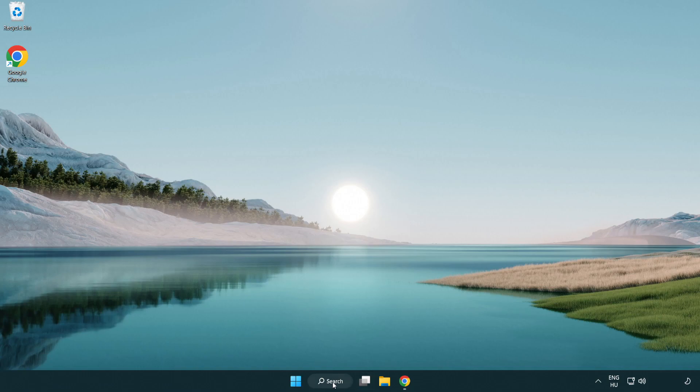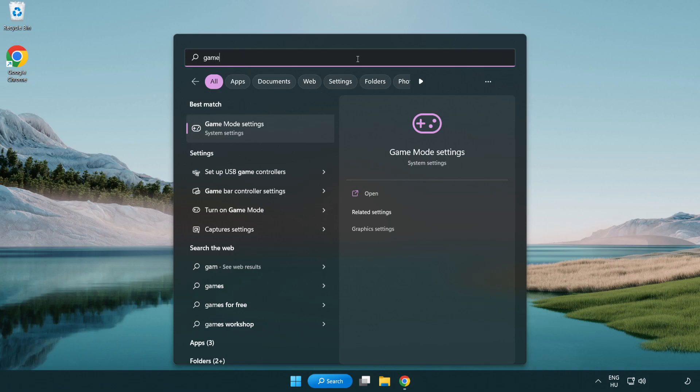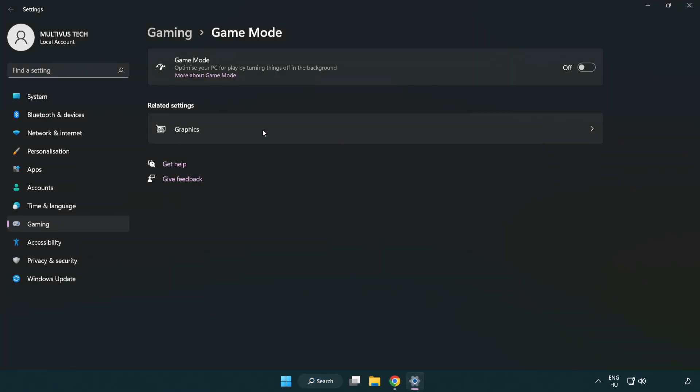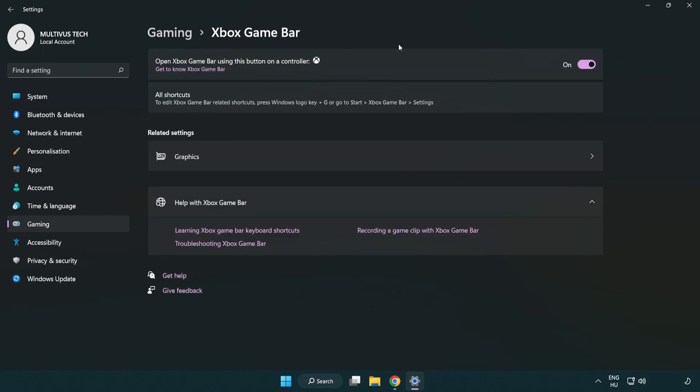Click the search bar and type 'game mode settings'. Click game mode settings and turn on game mode. Click gaming, then click Xbox game bar. Turn off Xbox game bar. Close the window.